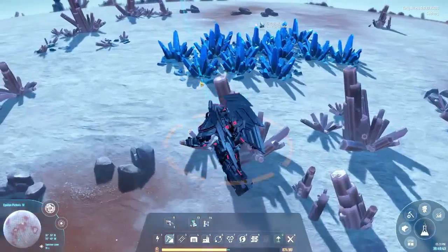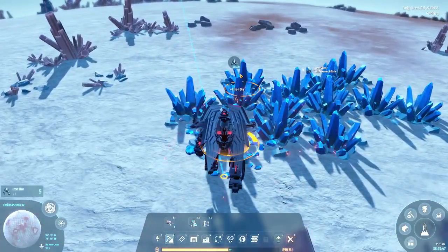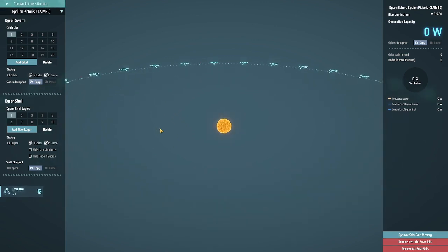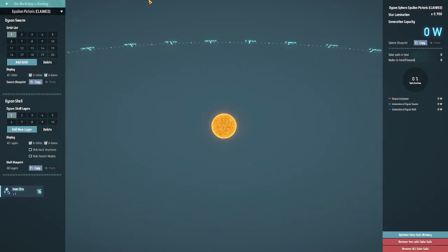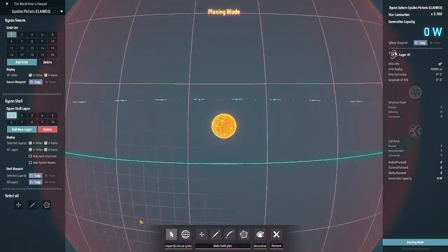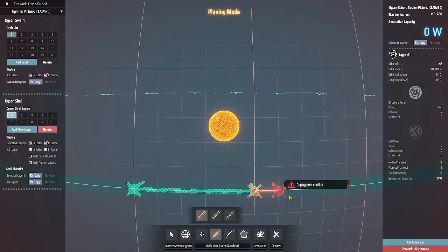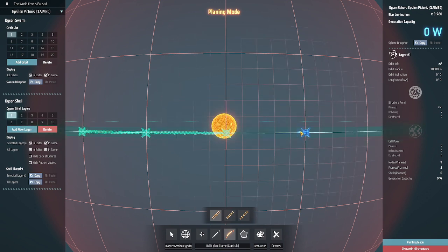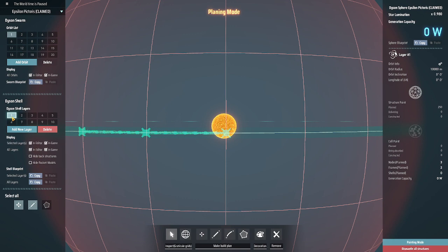This is the Dyson sphere editor - you can edit a Dyson sphere while mining. You can pause real time by clicking on this bar and it will pause. You can make Dyson shells to form a Dyson sphere and get more energy, but first you have to plan it. It's not a Dyson swarm - it's a Dyson shell.